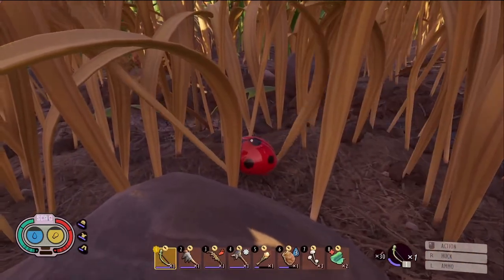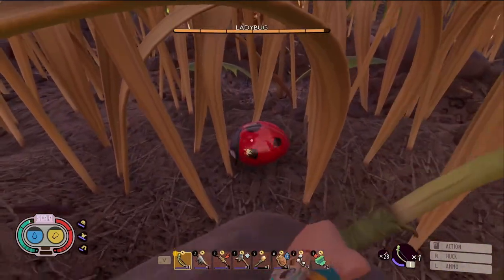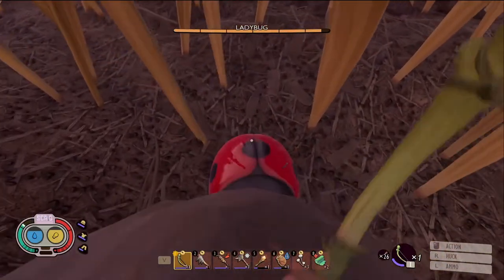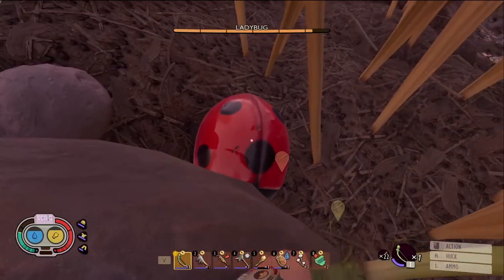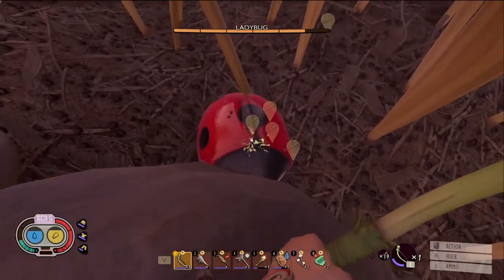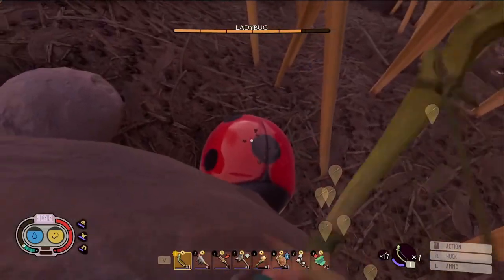We have found the ladybug, and we're going to want to kill it. I'd recommend getting up on a rock, getting a sprig bow, and just spraying arrows into it. Alternatively, I believe they are weak to hammers. I'm just using a standard sprig bow with no upgrades and just normal arrows. If you want to put some upgrades in, it'll definitely make it a lot quicker.